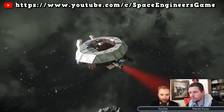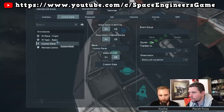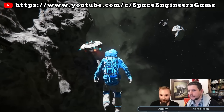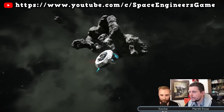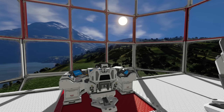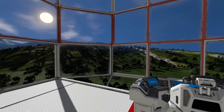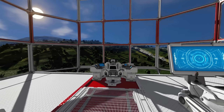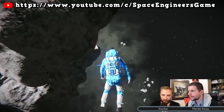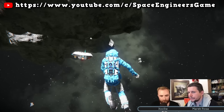On the 9th anniversary stream for Space Engineers, they showed off a live demo of the new Grid AI blocks. The demo was quite short and we didn't really see any functions we hadn't seen before, as they set the AI to follow the player and also set it to go to a waypoint. One thing to bring up about the AI is that pathfinding seems much better than it currently is in the game. This drone was flying around the edge of an asteroid, carefully moving away from it, and it just works.